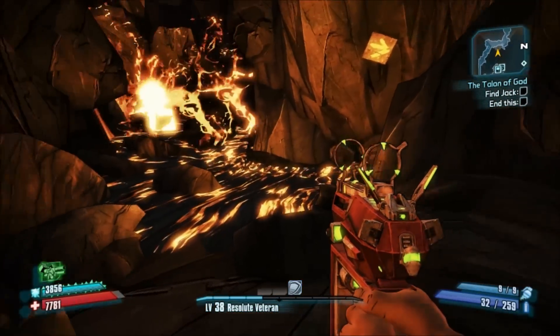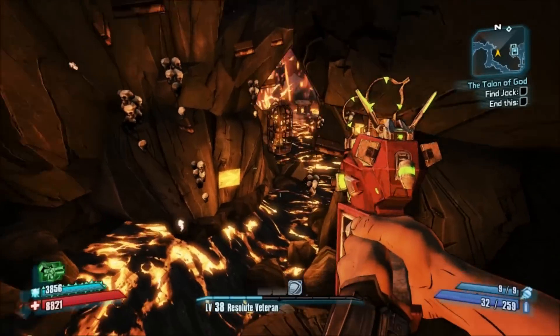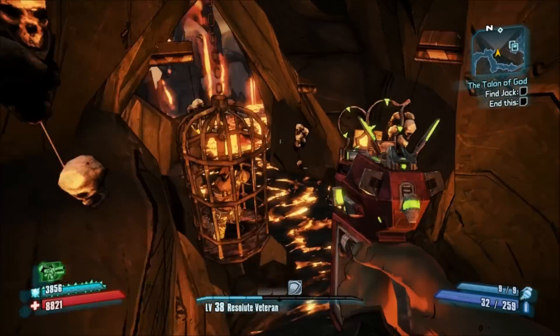Anyways, you just run forward, drop down, run through the lava. Being able to run through the lava is probably a good test of your shields against the Warrior, because you're going to want to have pretty decent shields for him, otherwise he's going to pull on you.